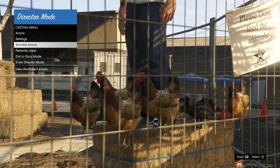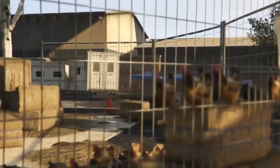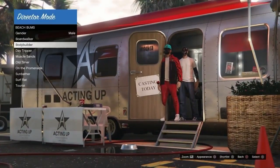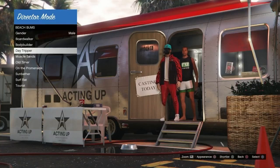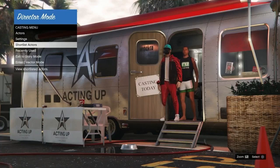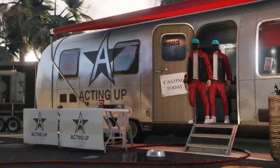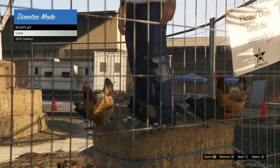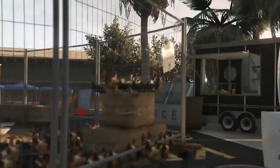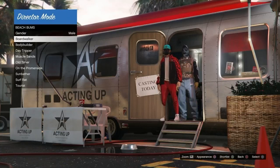Back out of this part of the menu, then go to Actors and select whatever category you want — this is where we're going to be seeing all the modded outfits. I'll select Beach Bums here. You can see the glitch character is there, but sometimes no modded outfits will show. If this happens, go back to shortlist actors and scroll up and down again on the bird or online character — he'll duplicate again and spawn back on the bale of hay. Then go to actors, select the category, and start pressing square or X on Xbox and you'll be scrolling through a variety of modded outfits.